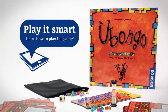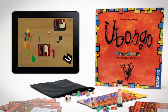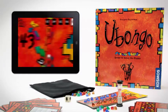Bonus! You can now play it smart with Ubongo by downloading the free companion app. It teaches you how to play the game and includes game timers and solution keys.